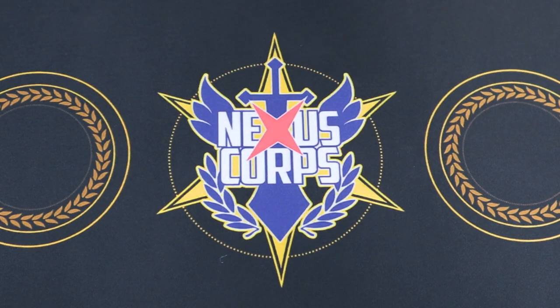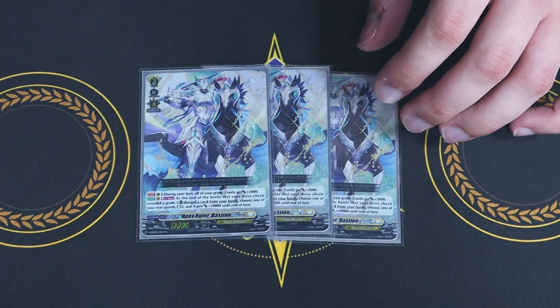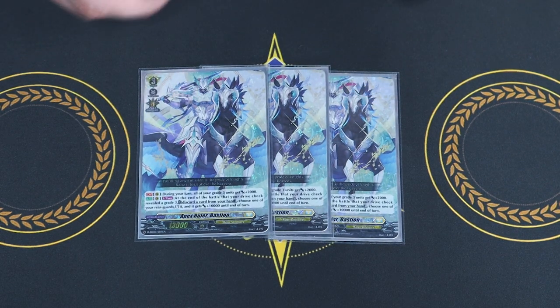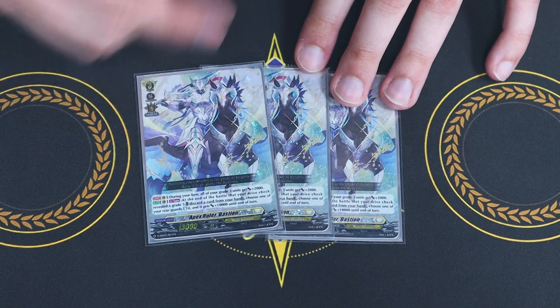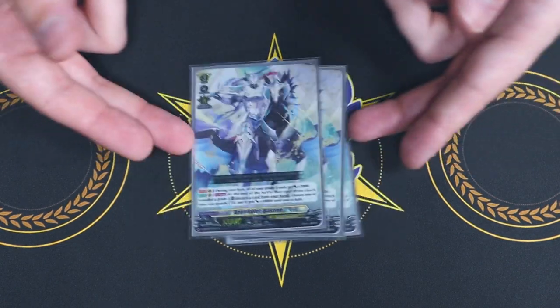We're running three copies of our other Bastions, because even though you have a Bastion in soul, you might want more Bastions in hand for the discard cost. Persona Ride is a thing so you can re-ride on top of them. So it's just more Bastions to work with throughout the deck.